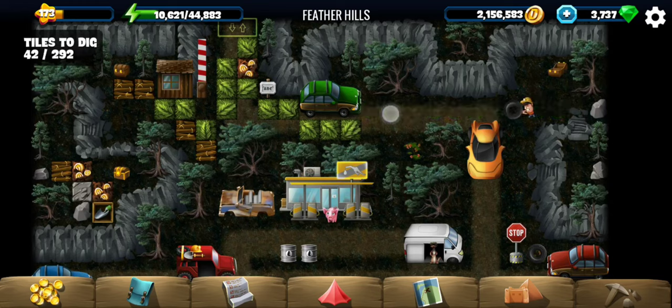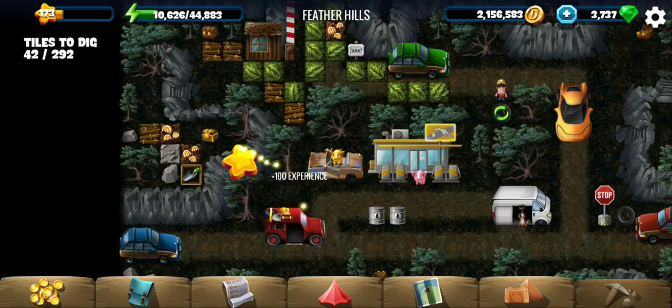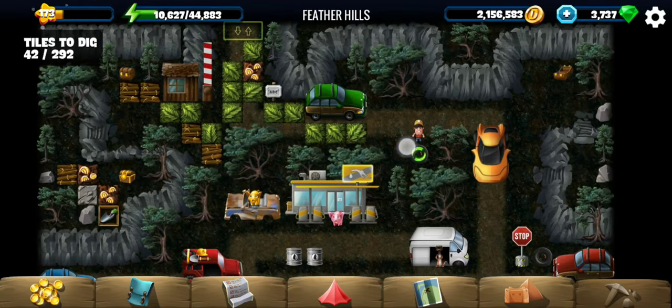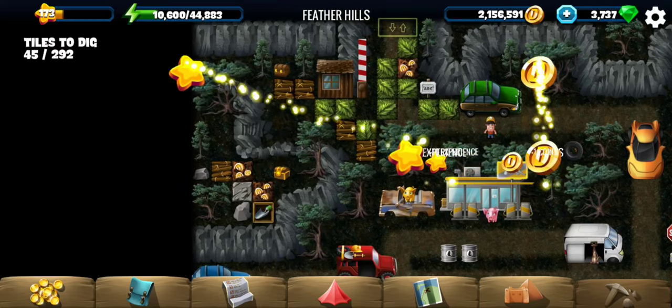I was thinking if I should pull or push, but it's not an issue — you can switch direction here, there is enough room. Then a golden piggy appears on top of a scrapped car and gives us 100 EXP.